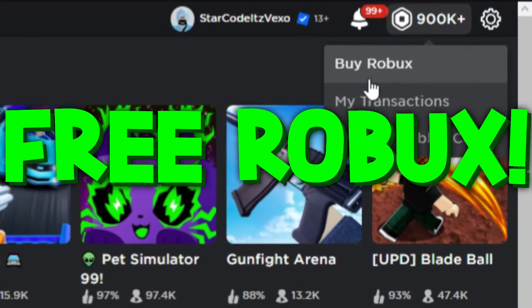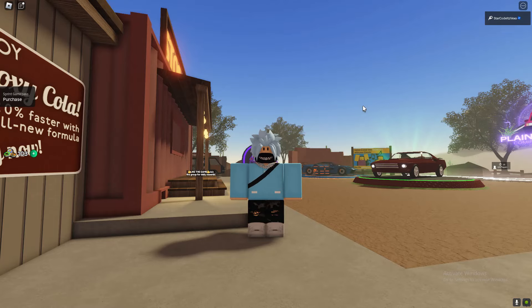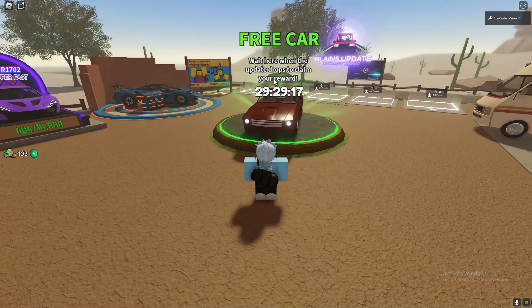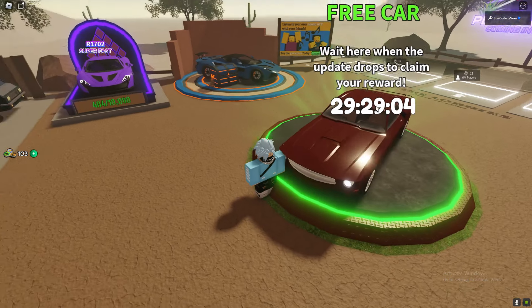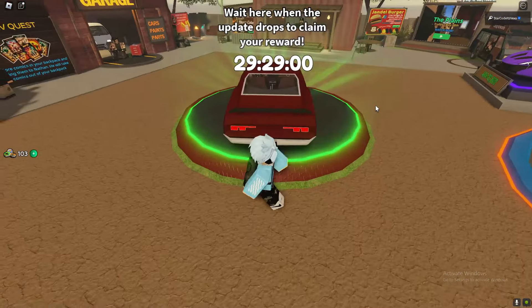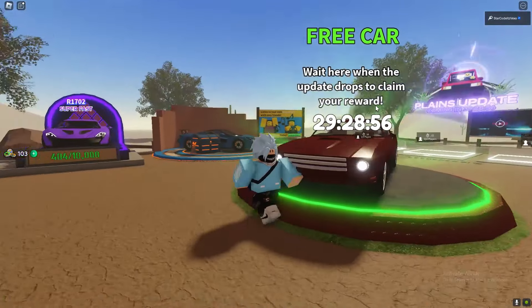We are in Dusty Trap. If you guys want to get yourself a free car, this is what you need to do. In the lobby in Dusty Trap it does say 'free car, wait here when the update drops to claim your reward.' Right now it's on 29 hours, so if you guys are in the lobby once this countdown reaches zero, you will get yourself this car that you see right in front of us — it's like a Ford Mustang. It looks pretty good.